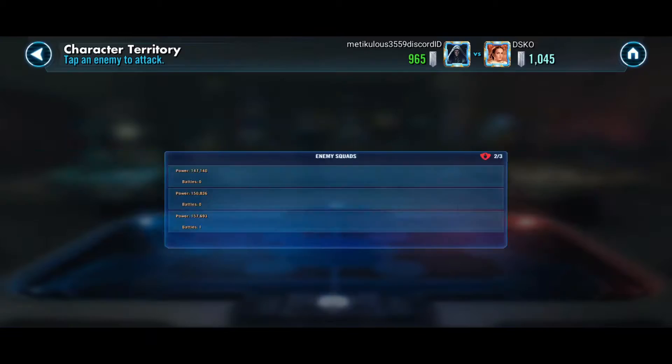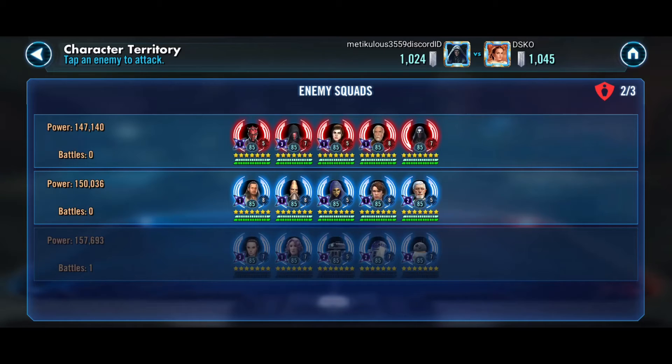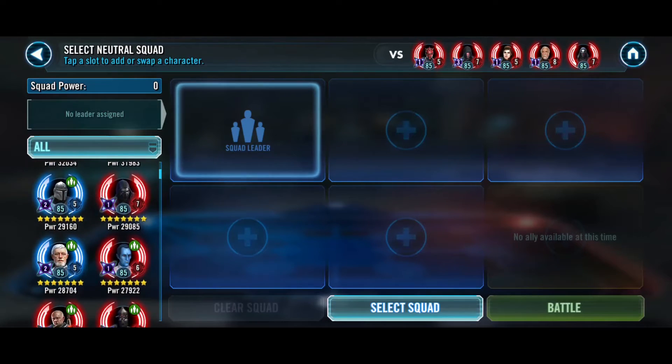So that puts us at basically a 21 banner disadvantage. I wonder if we can take out one more team. I highly doubt we're taking out that Dreven team — highly, highly doubt.